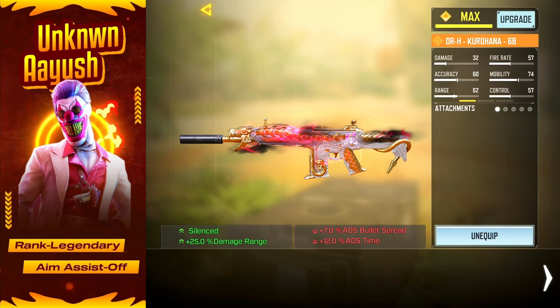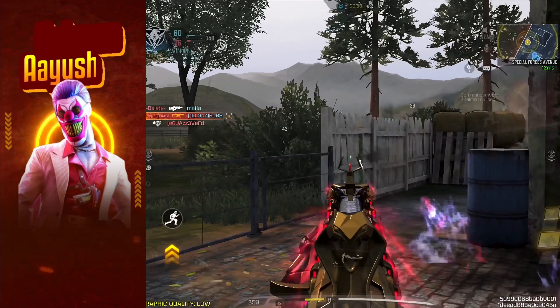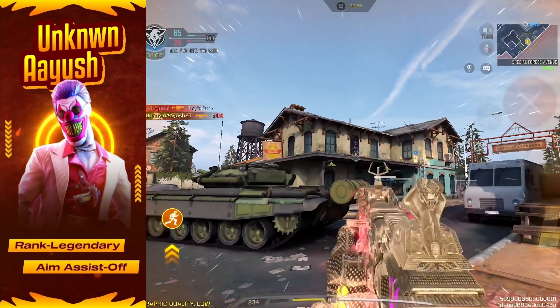Next, we have No Stock. If you love being quick on your feet, this is the attachment for you. By decreasing ADS time and boosting movement speed, you'll be able to zip around the map and catch enemies in ways they won't expect.